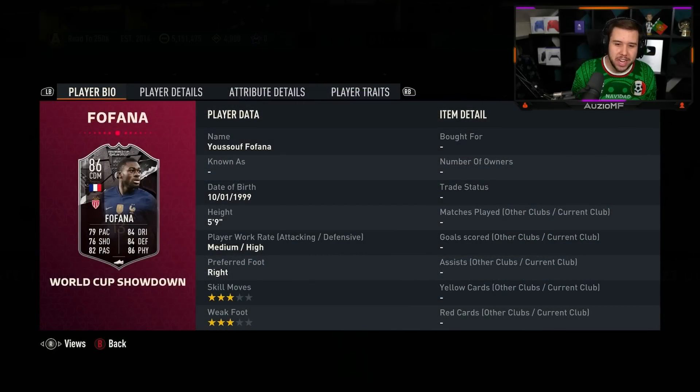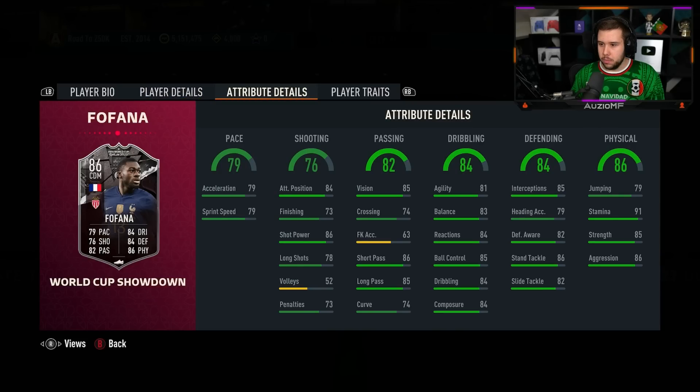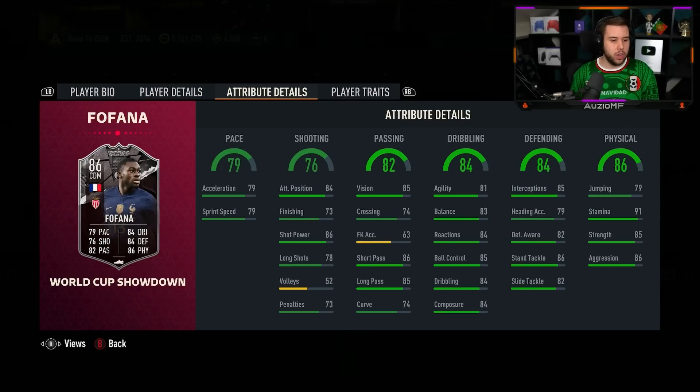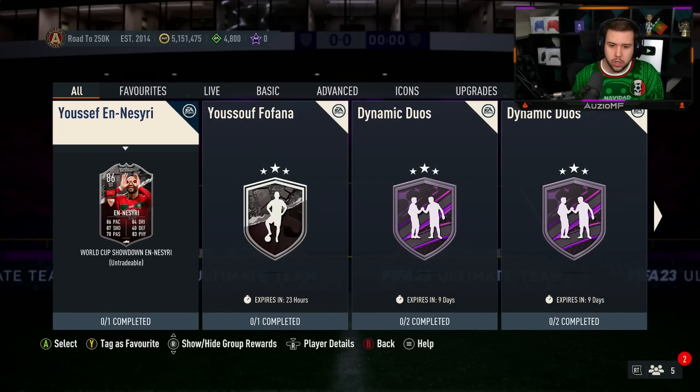Let's go ahead and take a look at Fafana first. Medium-high work rates, 5 foot 9 — I actually thought he was taller than that. CDM, center mid. He does look like a solid card, I'll be honest. He ain't going to give you an amazing long shot ability. Shadow chem style is what I would go for. He's got good passing as well. 5 foot 9 with those dribbling stats — that should be solid. I don't think he's going to be crazy, but he looks good.